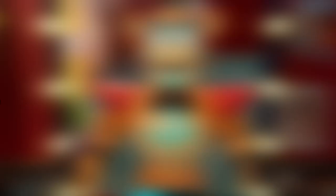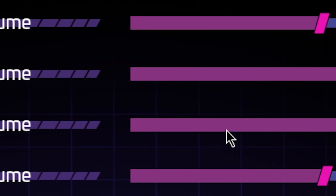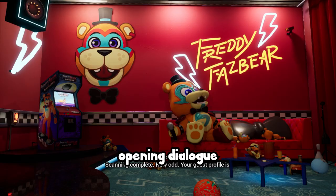Attempt 1. We begin inside the room of Freddy Fazbear. Quick tip: if you lower the voice volume to about 0%, you can actually skip this entire opening dialogue. I do not know why, but it does numb the pain of having to wait in this room, just a little bit.